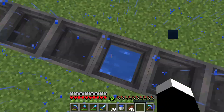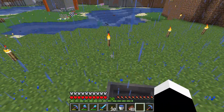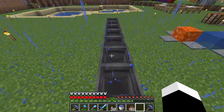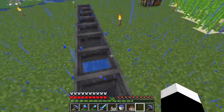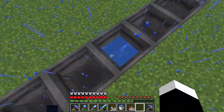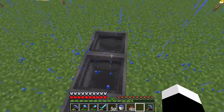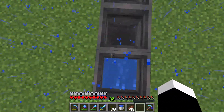Hello water! See what happened here? If you put a cauldron out in the rain, it starts to fill up with water. Isn't that crazy, everyone? So if you want to collect rain water, you can make a cauldron and put them outside and they will start to collect rain water.